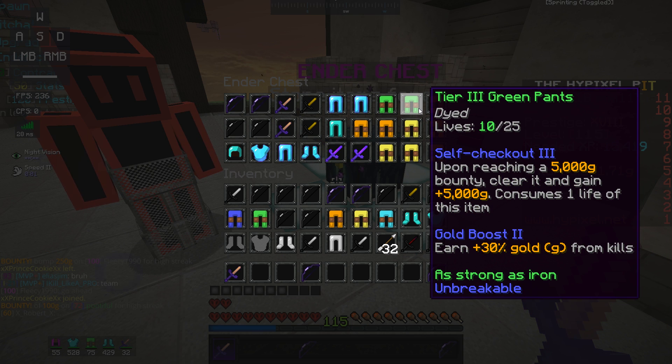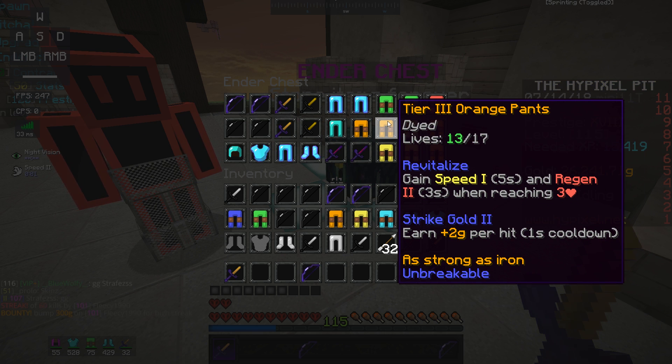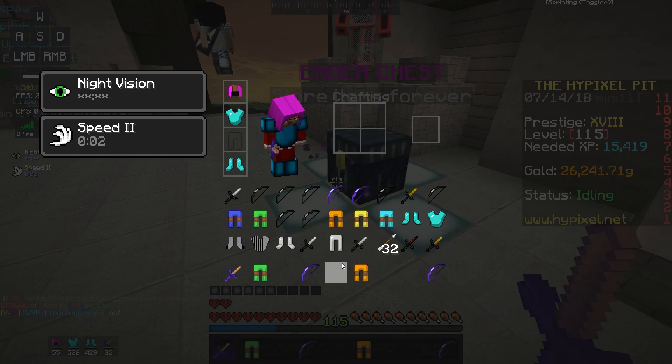I also have these pants with Self Checkout 3 and Gold Boost 2, but I don't want to wear them because if I die in them that's basically giving away 5,000 gold I could have gotten. I believe you can put them on after you get a 5k and still get the five thousand, so I'll probably do that to get 50 grand after I prestige — I'm very close to prestige 19. But we do have some other pants that might be better for gold. This one does eight gold per kill, and they also have Strike Gold on them, so we're gonna wear these.